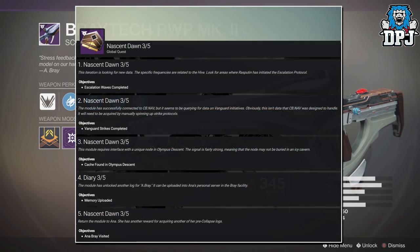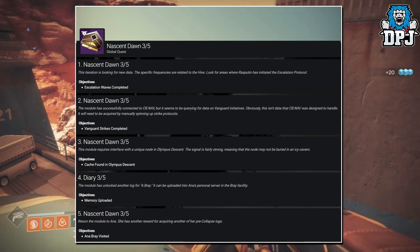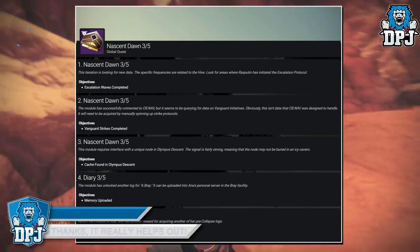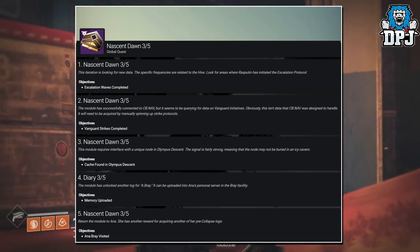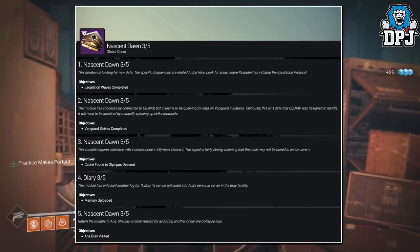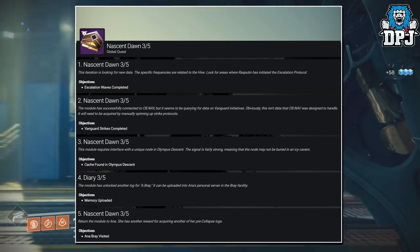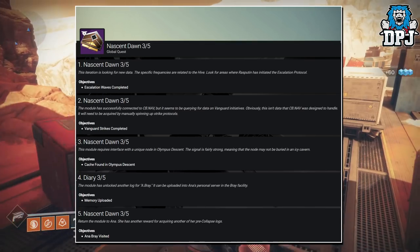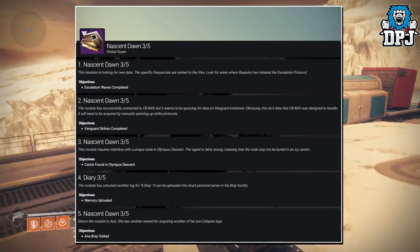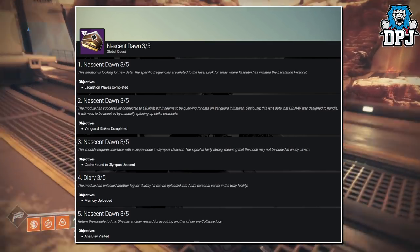Next week will be step 3 of 5, which will consist of part 1 — looking for new data, with specific frequencies related to the Hive, in areas where Rasputin has initiated the Escalation Protocol. Step 2, the module has connected to CB.Nav but is queuing for data from Vanguard initiatives, so you will need to complete Vanguard Strikes. Part 3, find a cache in Olympus Descent. Part 4, upload a log to Ana's personal server in the Bray facility. Part 5 is to return to Ana Bray for a reward — which we don't know yet.